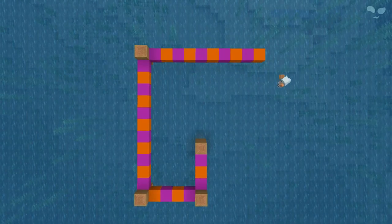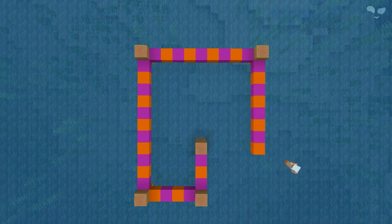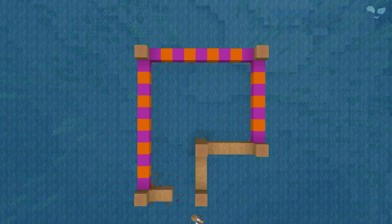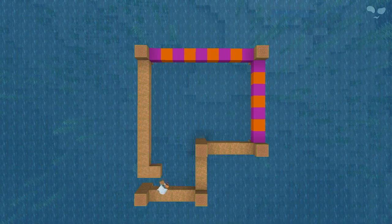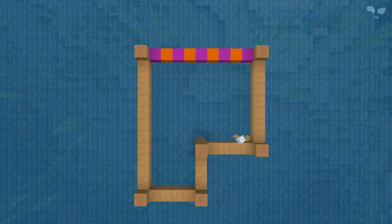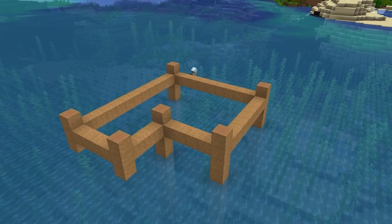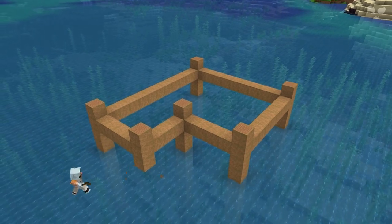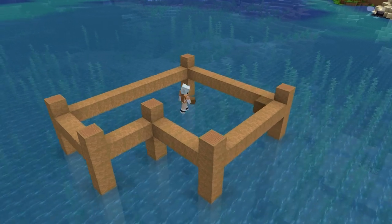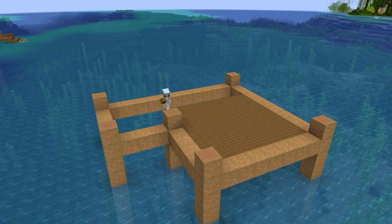But of course you gotta keep following. Now I'm just going to replace these colorful blocks with the stripped jungle log. And now I'm just gonna fill all this in with the floor. Before I do that, I'm actually going to go and extend these columns down into the water to make sure it's more realistic. And now I'm gonna fill it in with the spruce floors.